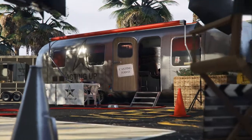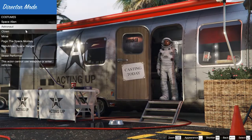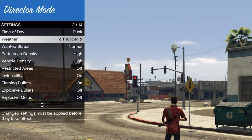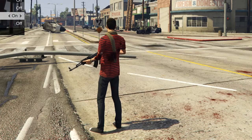Rockstar Editor also includes a director mode to help you make the perfect movie. This gives you the freedom to choose any character you have unlocked to create your own short film with them as the protagonist. Once you've chosen your star, they show up on the map and you can choose the weather conditions, traffic density, number of people and even activate or deactivate abilities such as invincibility.